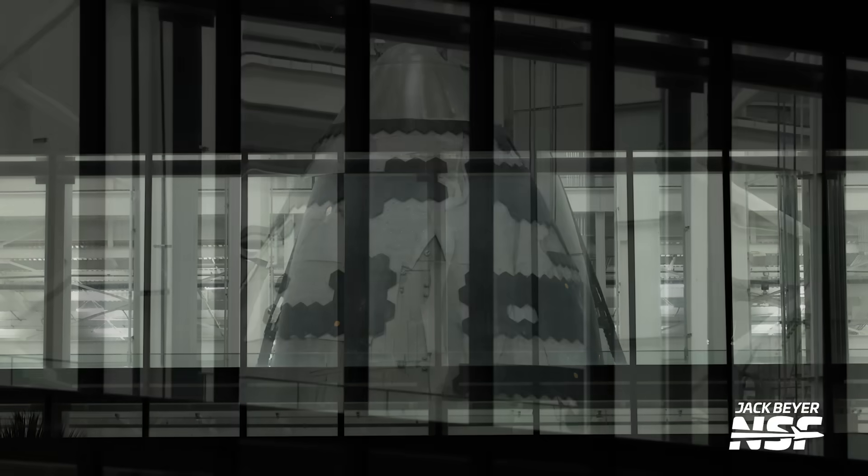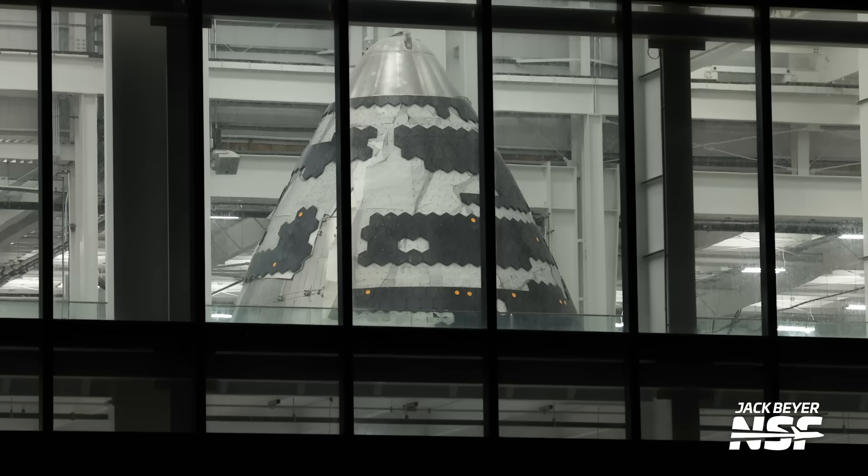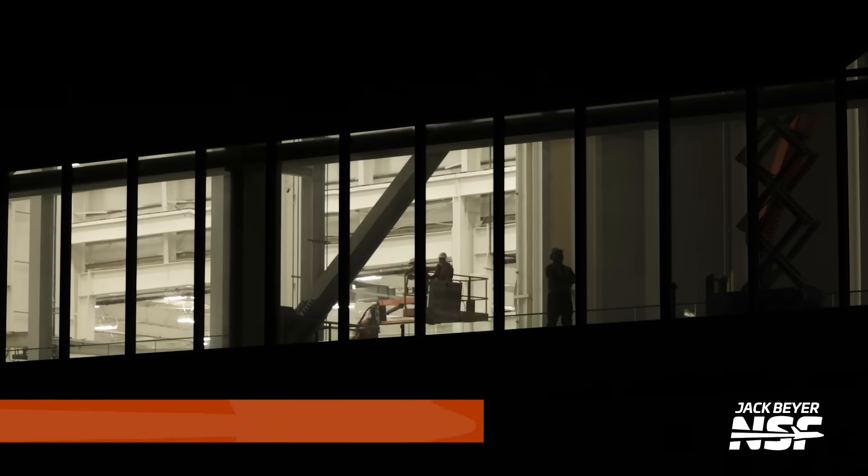Another angle — just missing one tile there over on the side, but this is sort of the bottom of the ship. And here, this is a different ship. Because it has way less tiles — I don't think that's the same ship from a different angle. We're sort of going down the road now looking at nose cones in various states of preparation as we look through the different windows.